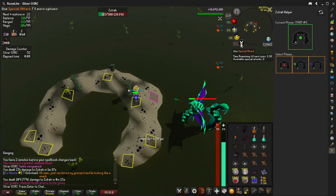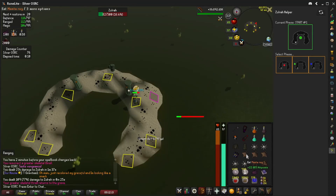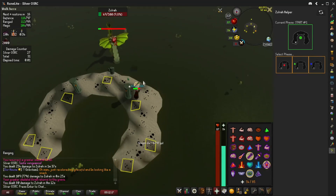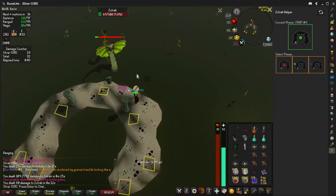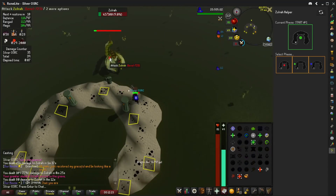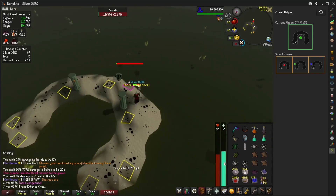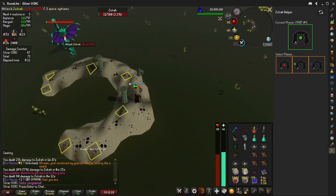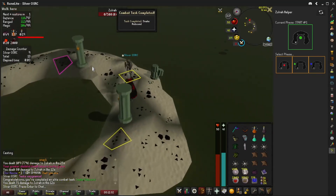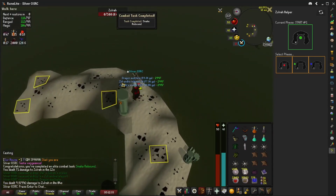First up: Snake Rebound — killing Zulrah with Vengeance. There's not a lot to say here except that you'll need 94 magic. If you don't have it, you can boost with a magic pot, ancient brew, or imbued heart. Otherwise, put Astrals, Earth, and Death Runes in your rune pouch. If you're on the tanzanite phase, the basic trick is just to wait for Zulrah to send out a range attack and then activate Vengeance before you get hit. This will ensure that a snakeling doesn't soak up the hit instead.